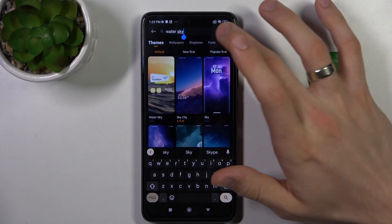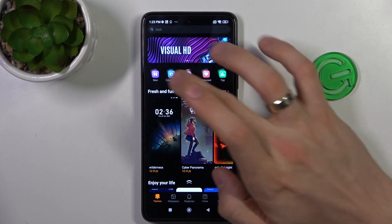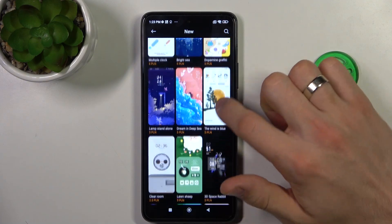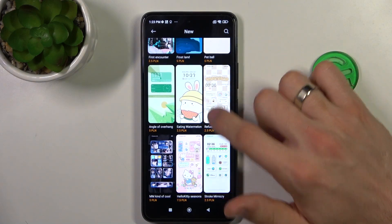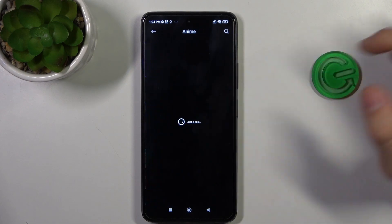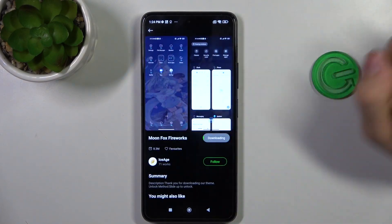In second place in my top is — we need to find it another way, because I don't know why, but we can't find it using the search, maybe because it's a new theme. We need to open 'New' and scroll down to find it. Actually, let's try to find it in another place — it's in the Anime category. Scroll down and yes, Moonfox. Find Moonfox and click download.